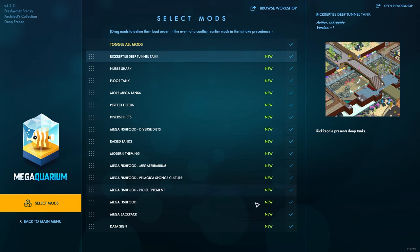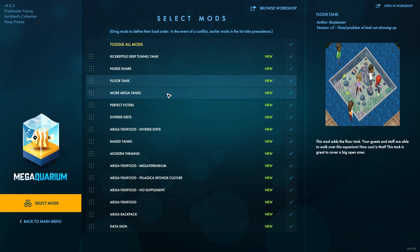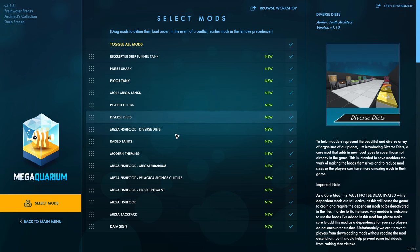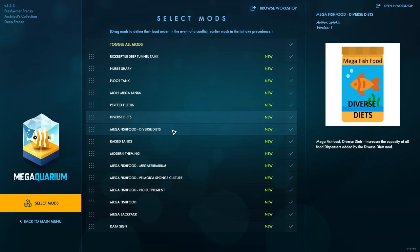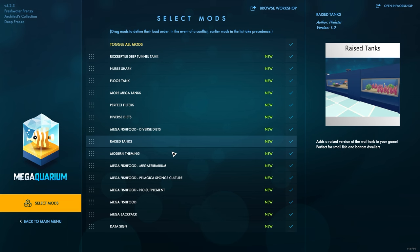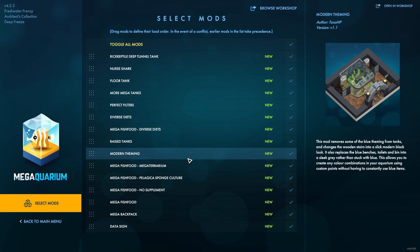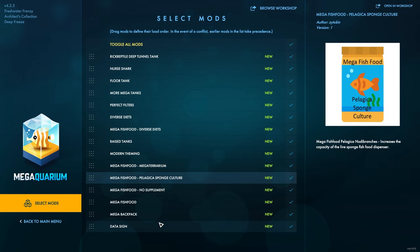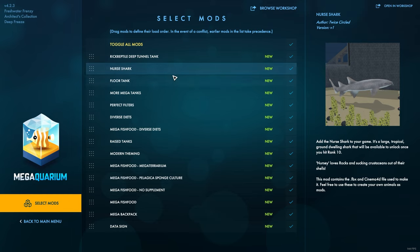Just to give you an idea of what we've got turned on — these are the mods we're going to be playing with. We've got everything from new different types of tanks, some new filters, a slight change in the way diets work. I'll be honest, I've not used any of these mods yet, so there is going to be a little bit of a learning curve. Some of them are gameplay changes that should make the game more strategic and challenging. And we've also got a couple of new animals in there as well.